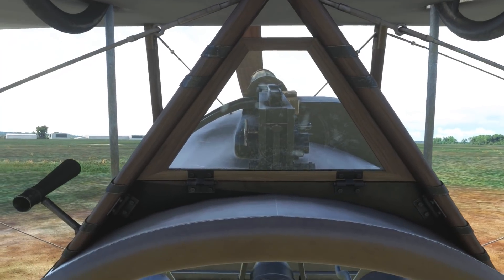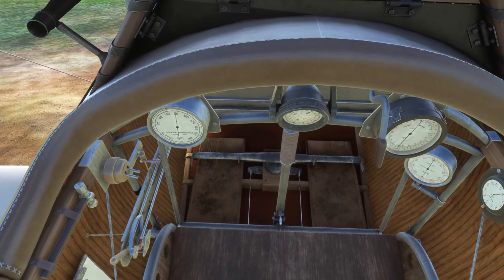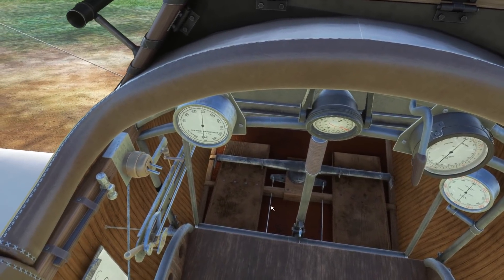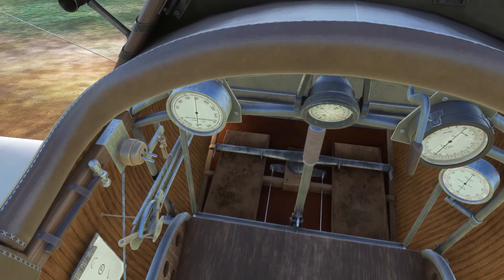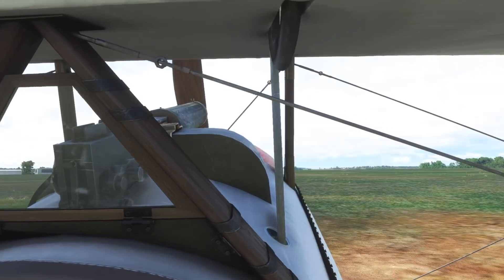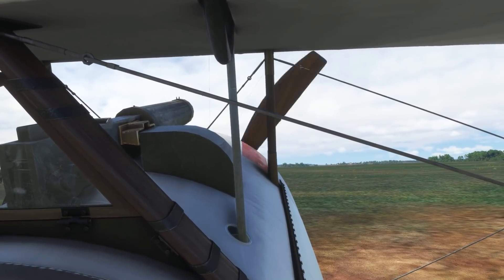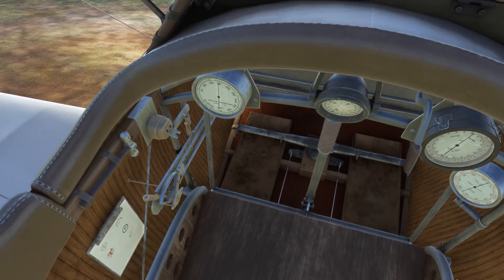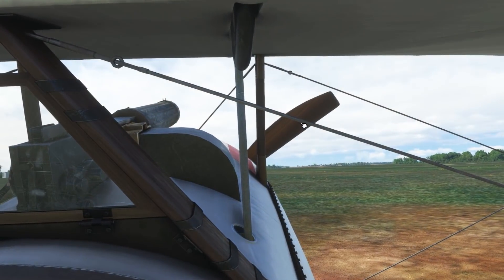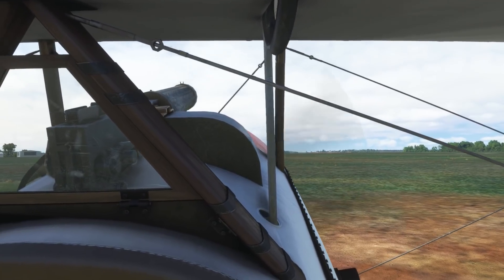Welcome to the cockpit of the Big Radials Newport 17. The aircraft is fairly simple in terms of its systems, so there's not a whole lot we need to do to get started, but nonetheless we'll run through the checklist. First item: the fuel valve can go to open. The mixture can go fully forward. Throttle will open about one inch. Magnetos are both off. We'll bring the prop through a few turns just to make sure there's no vapour lock in the engine. So the mags can go on, we'll call contact and our helpful ground crew will hopefully spin the prop for us. And looks like we have a good start.